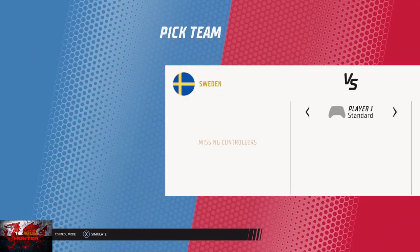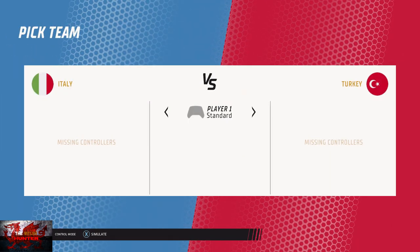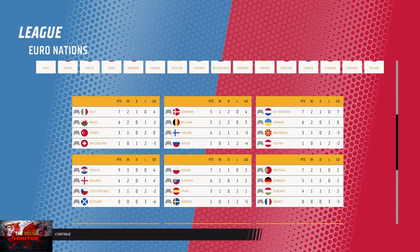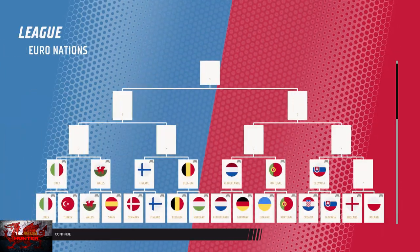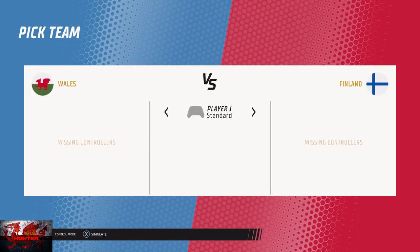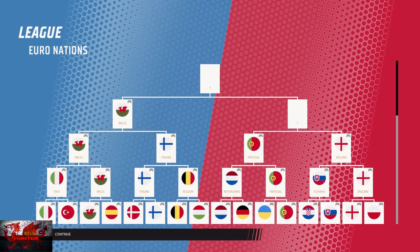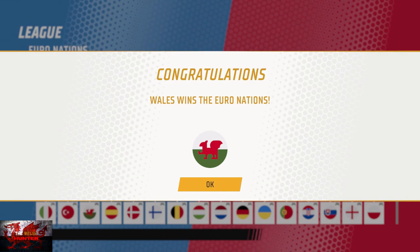Watch out for the Welsh boys! Come on Wales! Wales are into the quarterfinals — we beat Italy, we've only got to play Finland, and we're in the final! Wales versus Portugal — Wales win! That is only a good sign for the World Cup coming up. Wales are going to win the World Cup because Wales won the Euro Nations on this game. Well done lads. That's an excellent looking dragon on this game as well. Obviously, no matter who wins, you'll get the 'East Beast' achievement.